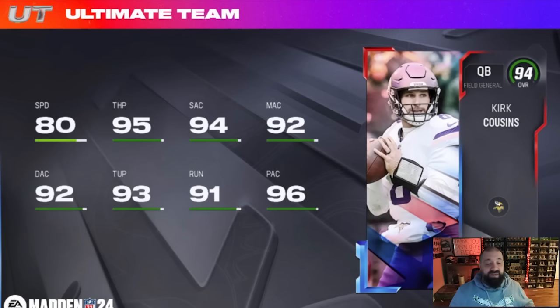We'll break down the best 94s to choose in a separate video once we have all the abilities and attributes to compare. Using Kirk Cousins as an example — you could go Vikings and Falcons team chem on this card. If you're running a Vikings/Falcons hybrid theme team, this card is your perfect quarterback. You can also go double Falcons team chem. I believe you can go Washington and Falcons together, but I don't think you can do Washington and Vikings — it has to involve the new team he played for.